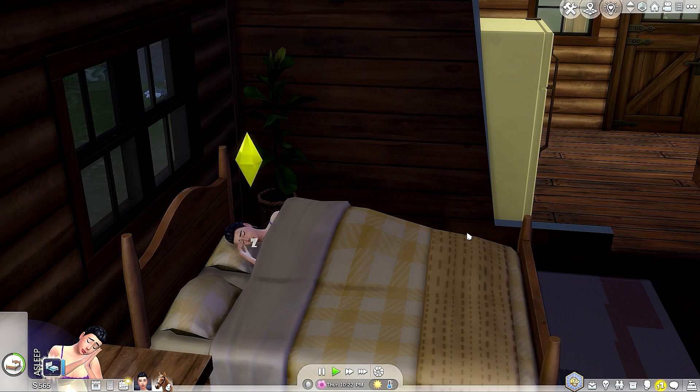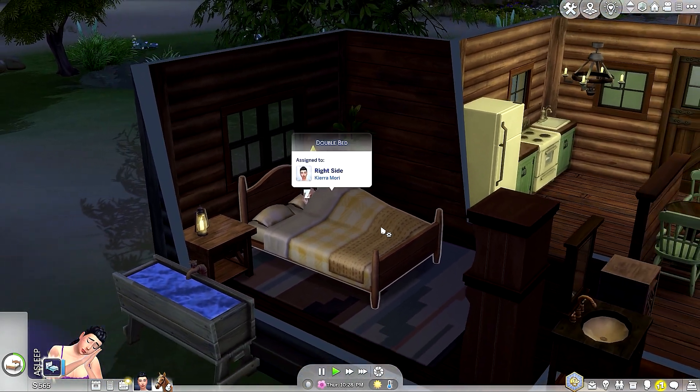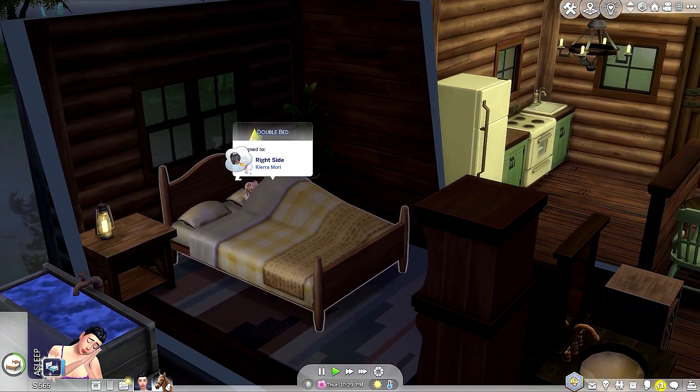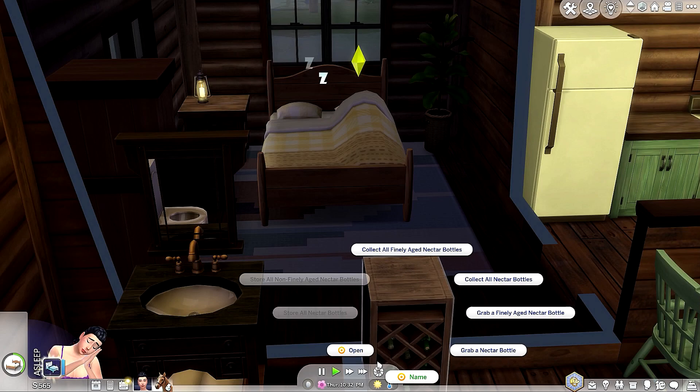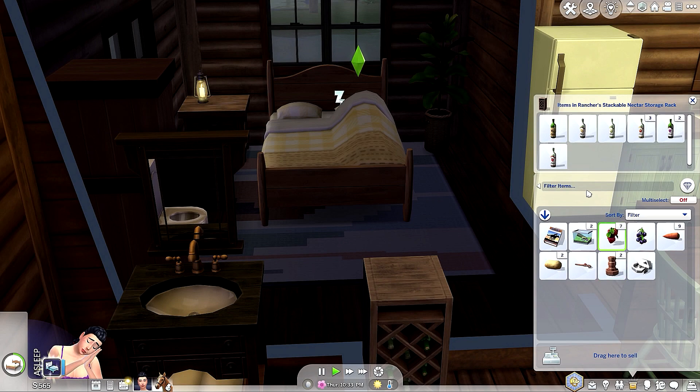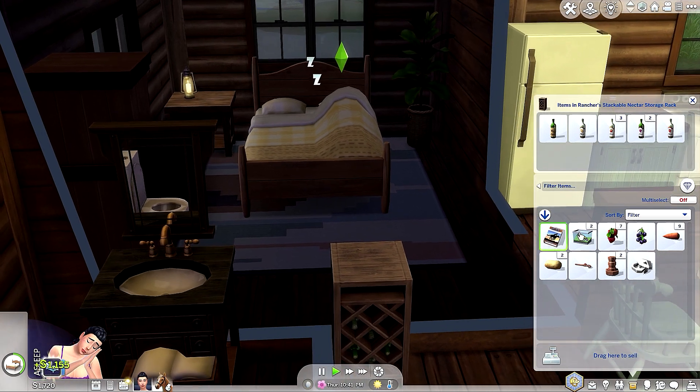Hey everyone, welcome back, Sparkle Sparks here. Welcome to my Sims 4 Horse Ranch. She's only got like 565 simoleons — we're so poor, it's not even funny. I'm going to sell some of her nectars. This one is 630, it's moderately aged. This one's finely aged, 1155 — I'm selling it. We're so poor, guys.